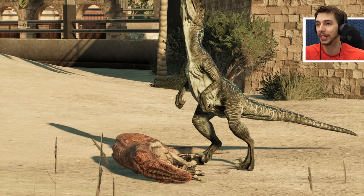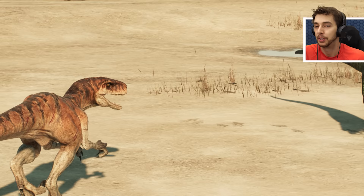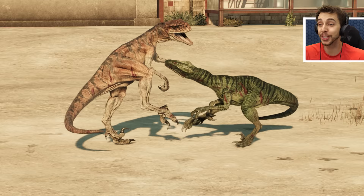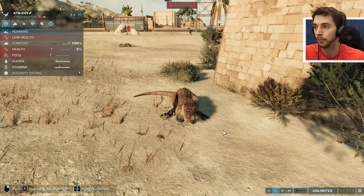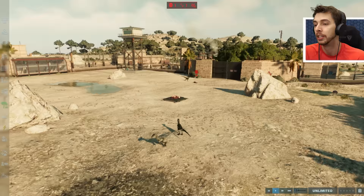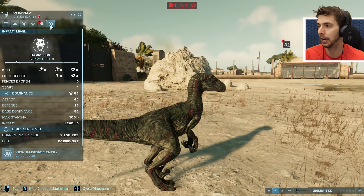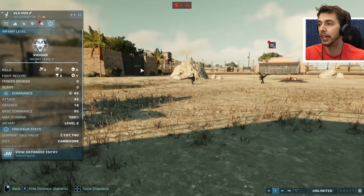There is only one atrociraptor left - Tiger - who has not lost a single battle but also hasn't made a single kill. Charlie versus Tiger - this will be an interesting one. Charlie has made a kill and Tiger has defeated Charlie once before. But it is not looking good at all for the atrociraptor squad. With five percent health, Tiger is done. A complete whitewash for the velociraptor squad! Charlie has one kill and two victories with three losses but somehow didn't die.